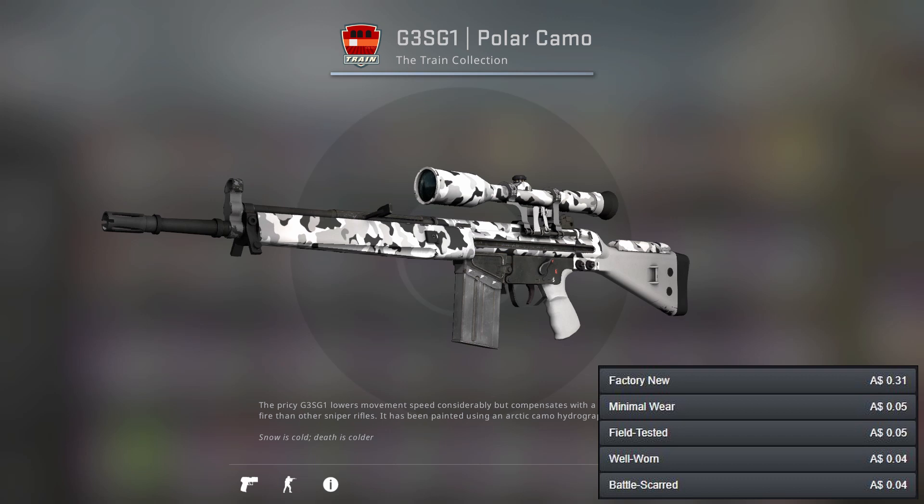Now onto the G3SG1 — I believe we've got our cheapest skin in the whole list and it's not even a bad looking one. We've got the Polar Camo which is a grey skin, however it doesn't look too bad so it's actually a pretty good option and it's your only one.